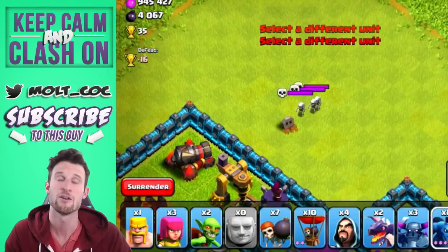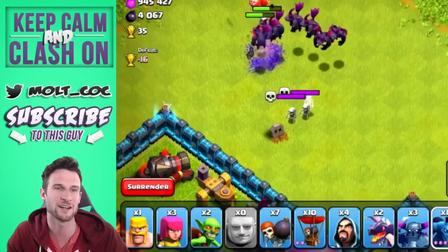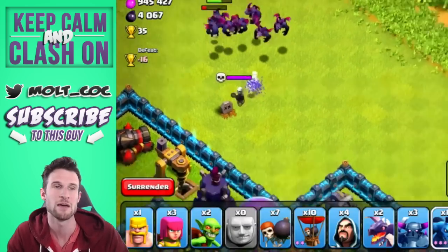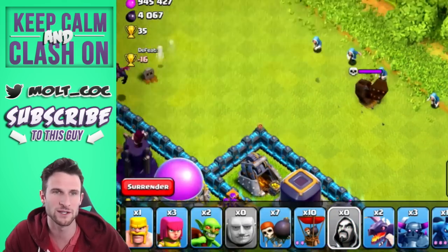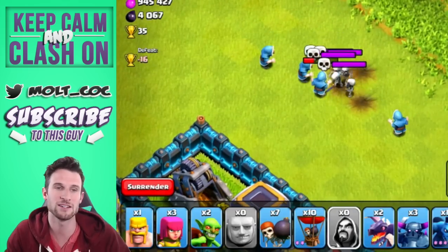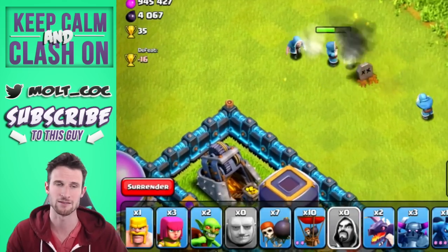The skeletons do a good amount of damage, just like the ones that spawn from the Witch. Here comes a whole group of minions — you can see they were focused on the ground troops but then switched over to those air troops that were attacking them. The wizards spawn out again and they are going to get distracted. If there were defenses right there inside the wall, they would do a great job of taking those out.